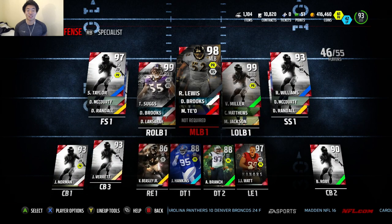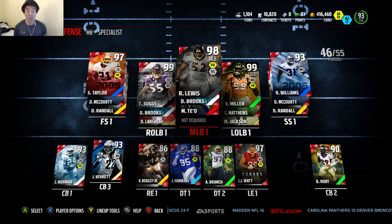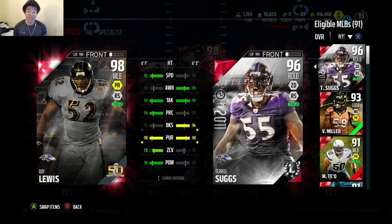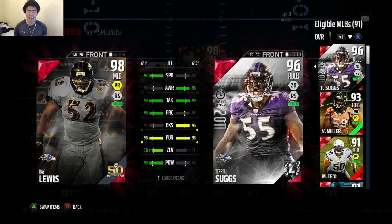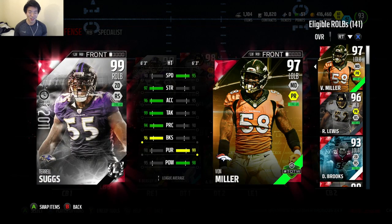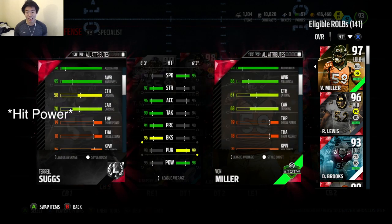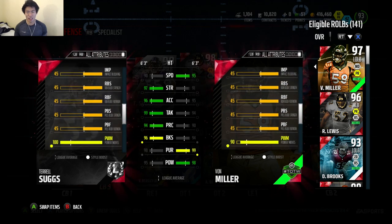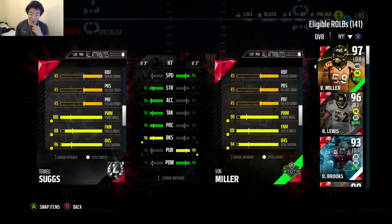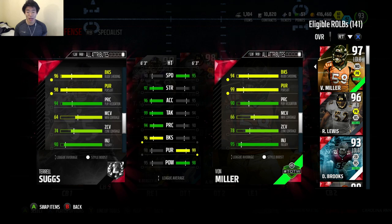Now on defense — here's where it gets fun. We picked up 98 Ray Lewis and 99 Terrell Suggs at right outside linebacker. Let's take a look at Ray Lewis' stats — this is the Super Bowl card: 92 Speed, 99 Tackling, 96 Play Recognition, 98 Pursuit, 78 Zone, and 98 Hit Power. What else do you expect from the legend? Now for the Ultimate Legend, 99 Terrell Suggs: 90 Speed, 97 Strike, 96 Acceleration, 99 Tackling, 96 Block Shedding, 98 Pursuit, 95 Power Moves — and 100 Power Moves in there too. Oh my God. And 88 Finesse — pretty balanced.